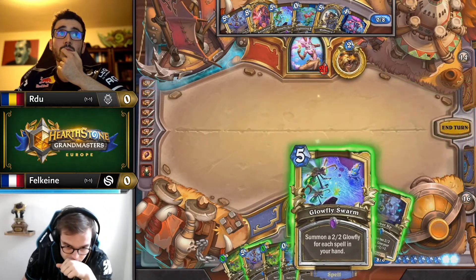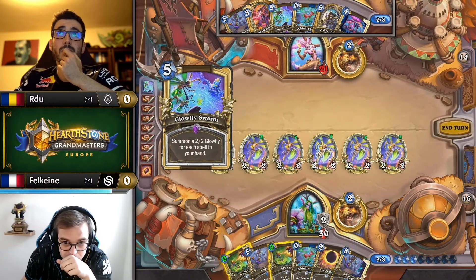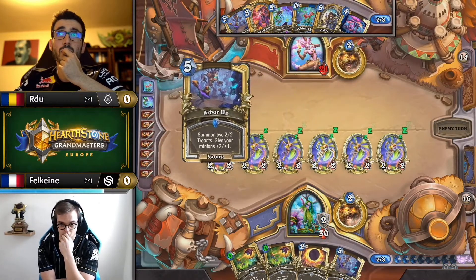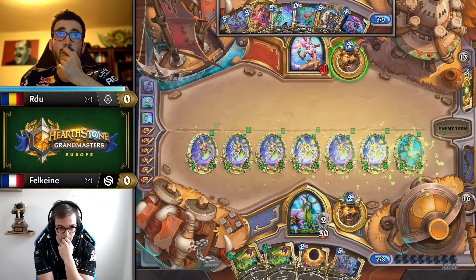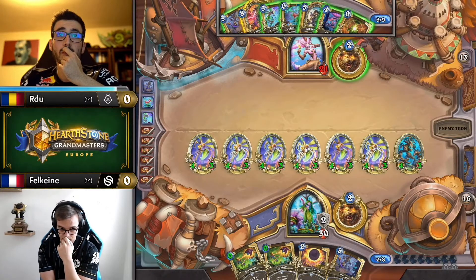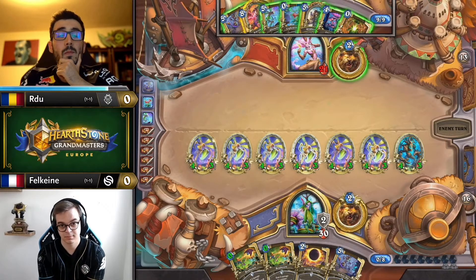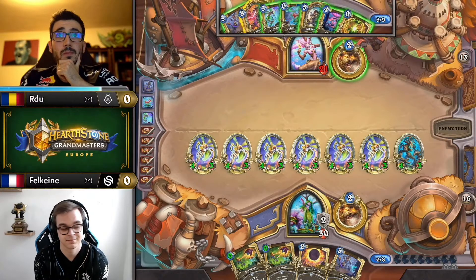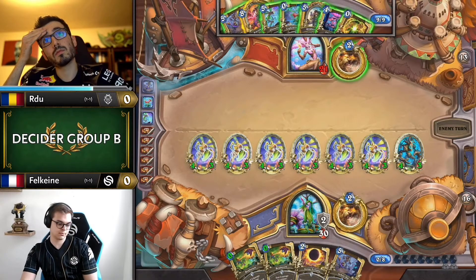Even if RDU drew kaz there, he would be the first person to play kaz, which is absolutely true. Even though RDU kept it in his mulligan, Falcane has positioned himself so that even if he didn't need to play this glowfly, he could play kaz first — and then RDU still has to spend a whole turn playing kaz before he can even try and catch up. RDU is just out of answers. That was double scale he's used now.